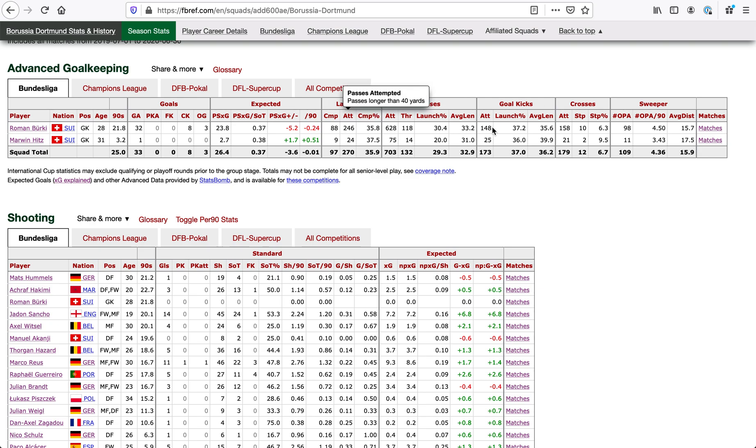Some other numbers: how often they launch it, how many of their passes are thrown or launched, the average length of their passes, how long their goal kicks are going — so you can see if they're just hoofing it or playing out of the back. How they fare against crosses: how many crosses were attempted and how many were stopped by the goalkeeper. And how many defensive actions the goalkeeper is taking outside of the penalty area, to see their sweeper-keeper capabilities.